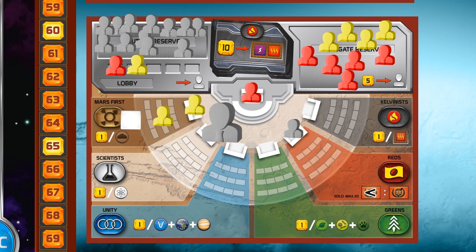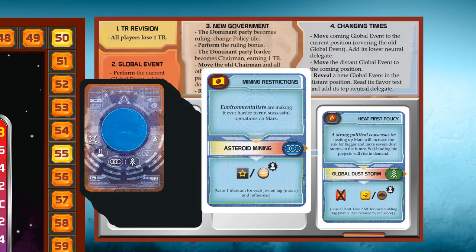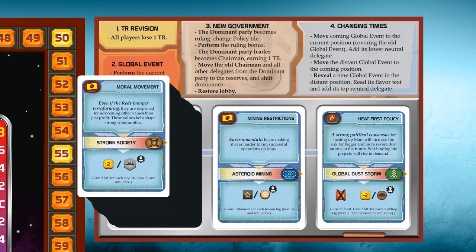Move the coming global event to the current position, covering the old global event if there is one there, and add its lower neutral delegate. So gray neutral delegates go to the Greens party, where it becomes leader because she's the only one there. Move the distant global event to the coming position. Reveal a new global event in the distant position. Read its flavor text and add its top neutral delegate. So — moral movement — a gray neutral delegate goes to the Reds party.